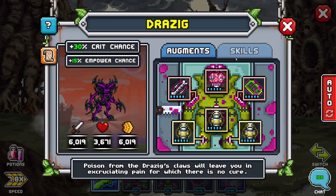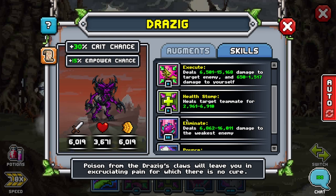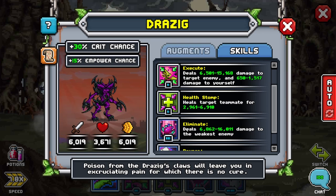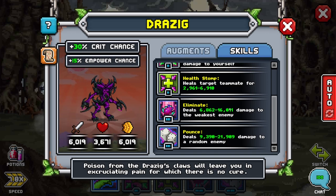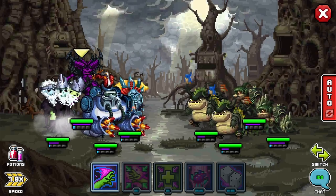Let me show you what Drazig does quickly. He has closest enemy attack, deals damage to target enemy — which is the nicest part but also damages yourself. He can also heal a target teammate, which is nice for healing the lattice specifically. Deals damage to the weakest enemy — perfect for finishing off targets. The eliminate ability is twice as expensive, but you don't damage yourself. Honestly, it's more worth it to just use the first three attacks. The last one is only if you have one enemy left, you really need damage, and you have enough SP.